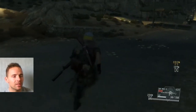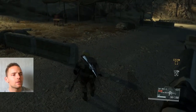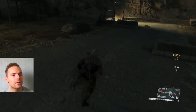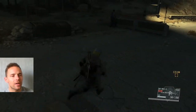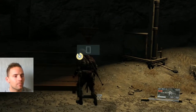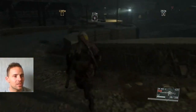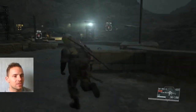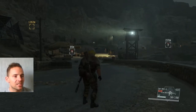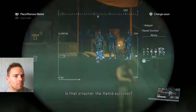Now there's a fast travel point down here we want to unlock. There it is - unlock this fast travel point. There we go, that's one fast travel point unlocked, another one to add to the collection. As you can see, you can easily identify the two snipers. Once you get here, there's actually a prisoner over here as well - mark him.